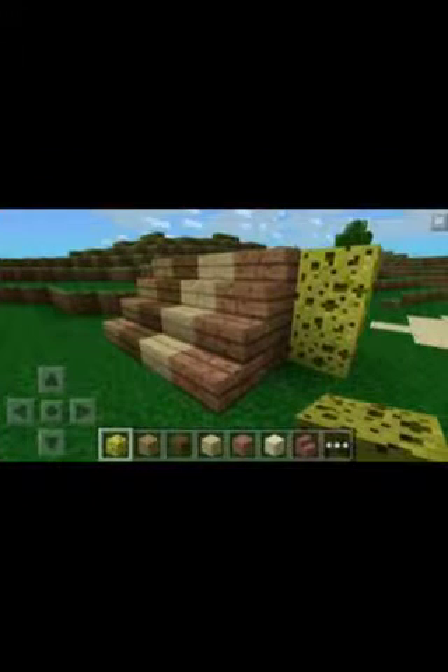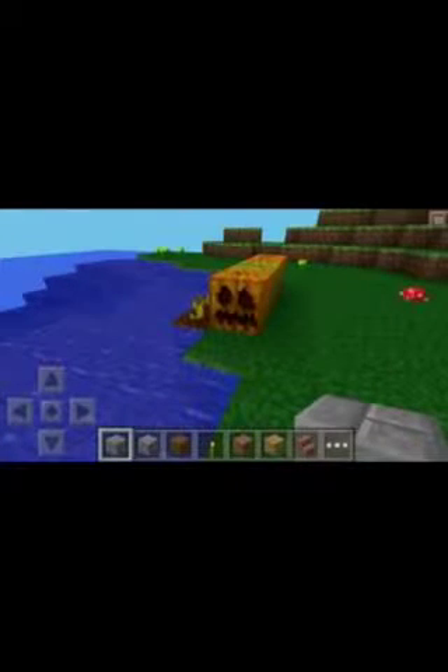We have new blocks here that Johan tweeted out. We have those new types of woods and we have that sponge-like material. And we're going to have pumpkins.